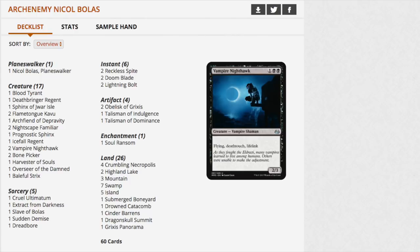The Nicol Bolas deck — Nicol Bolas is a good, semi-valuable planeswalker. Notable cards include: Flametongue Kavu, which used to be a very expensive uncommon; Vampire Nighthawk; Harvester of Souls; and Baleful Strix, which used to be $15-20 before reprints. You also get two Lightning Bolts, two Talismans — which are surprisingly pricey because they're mana rocks — and a Crumbling Necropolis plus interesting lands. If you're splitting among four friends, the Nicol Bolas deck is the one to come away with.